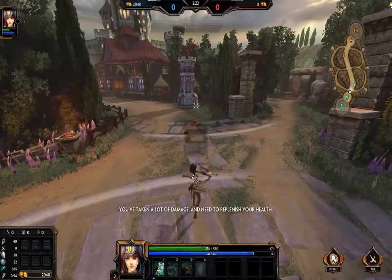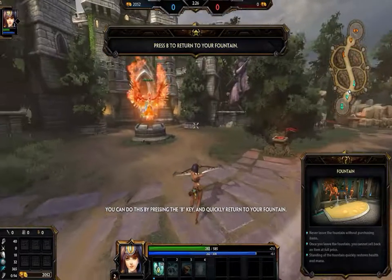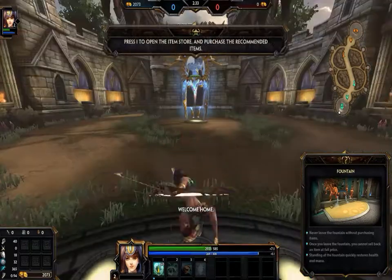You've taken a lot of damage and need to replenish your health. You can do this by pressing the B key and quickly returning to your fountain. Within the fountain, gods will rapidly gain health and restore their mana. Welcome home!